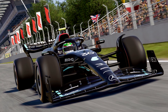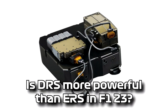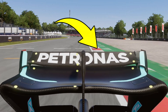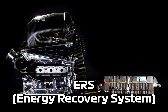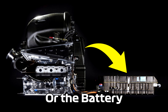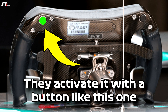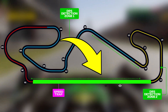In today's video I'm going to be testing out whether DRS is more powerful than ERS. DRS stands for drag reduction system — it's the flap that opens on the rear of the cars. ERS is energy recovery system, better known as the battery, which F1 drivers use lap by lap for more power and better top speed. I'm going to be testing this on the main straight of the Barcelona circuit.